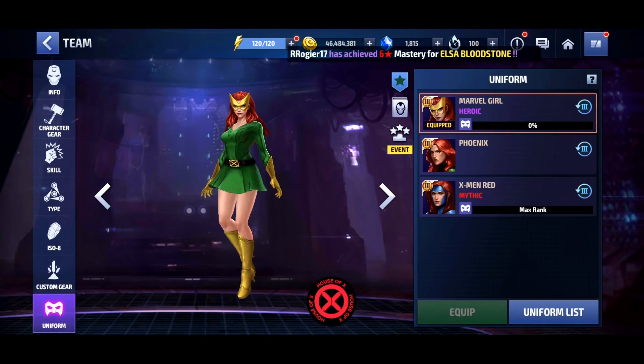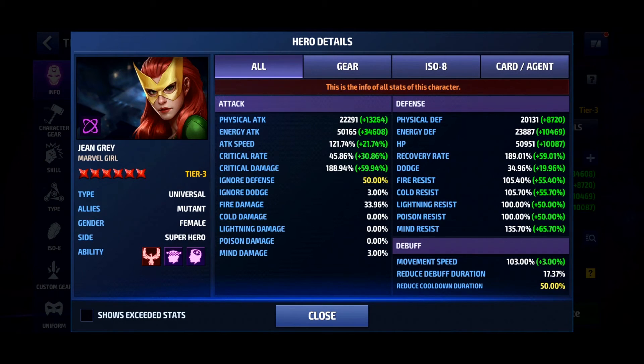If we take a look at her details here, it's going to be maxed attack speed and crit rate after she uses her 5th skill to get the buff from that, because she buffs her crit rate and attack speed so those will be maxed out. Our crit damage is okay, it's getting up there. And then we have maxed out ignore defense and skill cooldown.